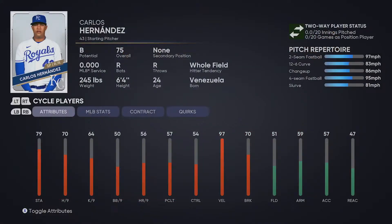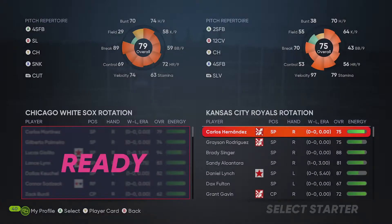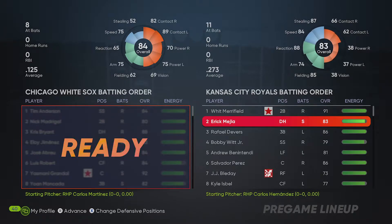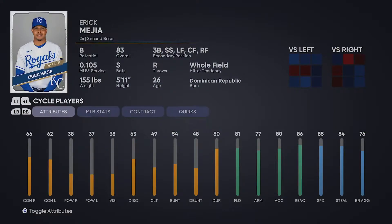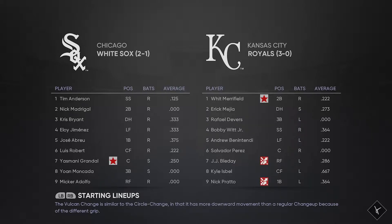The first game will feature Carlos Hernandez, our guy that we think is going to be our number three, possibly our number four, but we want to make sure he's good to go. We're going to start with what I think the opening day roster might look like — there might be a few changes — with Eric Mahe at DH. We're already 3-0; I simmed those games, so we're jumping into the games I want to play with the players I want to play with.